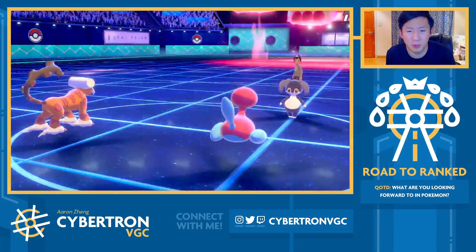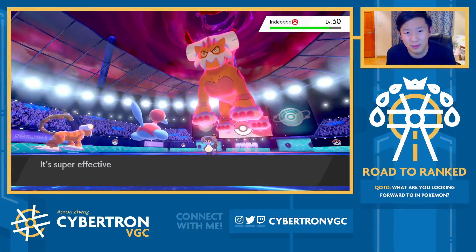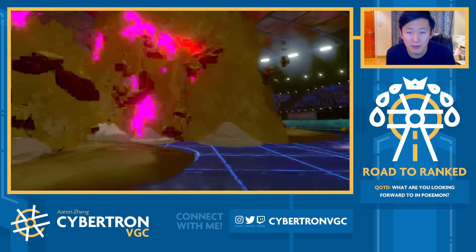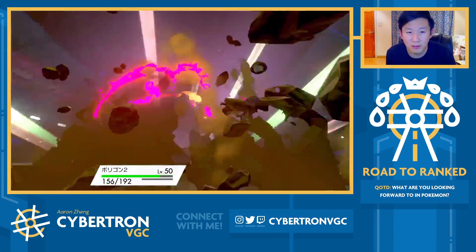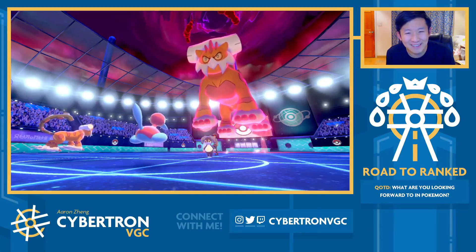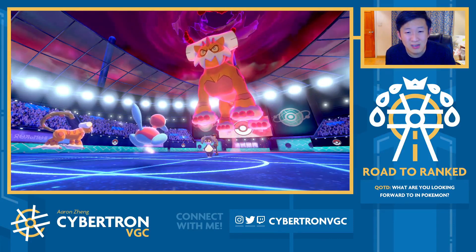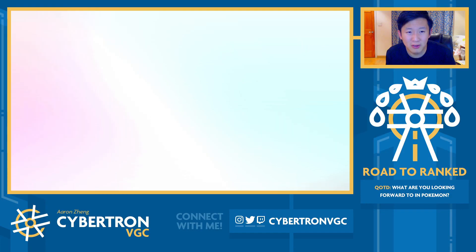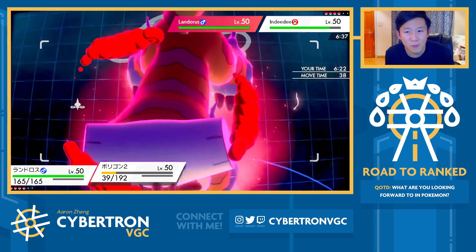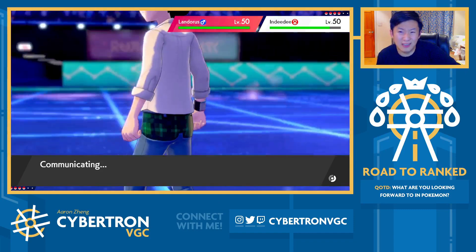Now we're only facing plus-one Landorus, and next turn I can actually just withdraw Landorus out into Ditto to copy their Intimidate again and bring them down to neutral. The goal is to just stall up their Dynamax. Landorus-T is not nearly as scary out of Dynamax. Just go for Follow Me anyway — I'm going to start chipping away at Incineroar with Foul Play. I wouldn't be surprised if they made the read of me switching out and targeted Porygon. But even if they do that, I can just Recover it off next turn. 192 — ooh, maybe that's not so okay. That was a lot of damage, a little bit more than I had anticipated. I'm going to go out into Ditto and Recover.